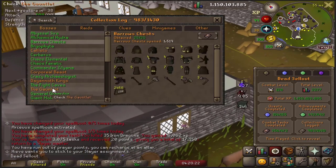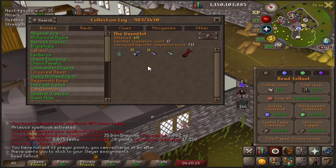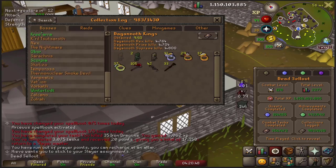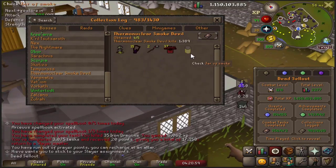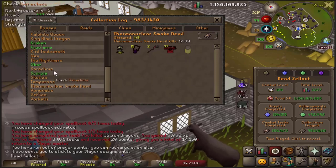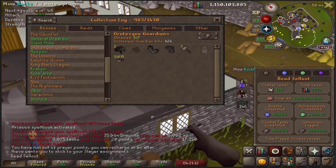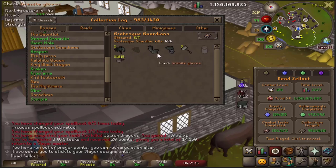I think Gauntlet is going to be next. I can probably do 24 hours of it without getting the pet since it's 1 in 800. Maybe next video we do a 24 hour Gauntlet session. We only have about four more entries to make the first picture green, then things get rough when you scroll down. I did unlock Thermonuclear Smoke Devil again and need to get the jar. Grotesque Guardians is slowly getting better - we hit a new PB today, but the jar and the core are the two most annoying things to get.